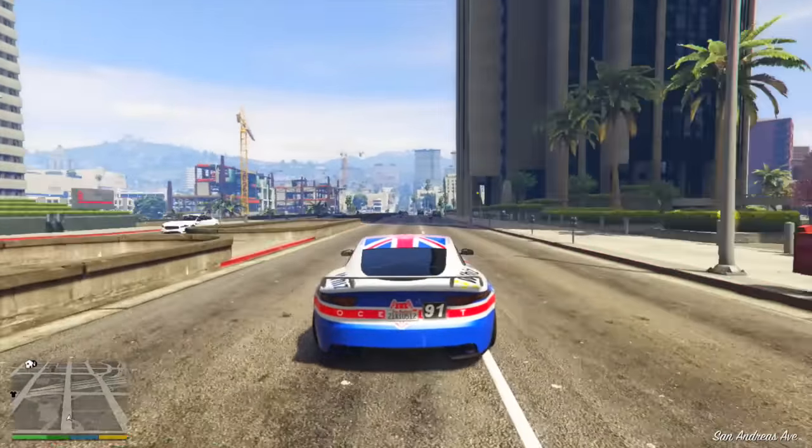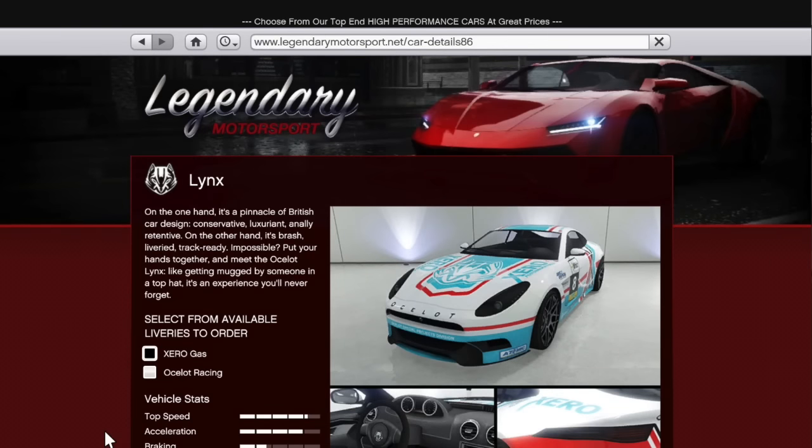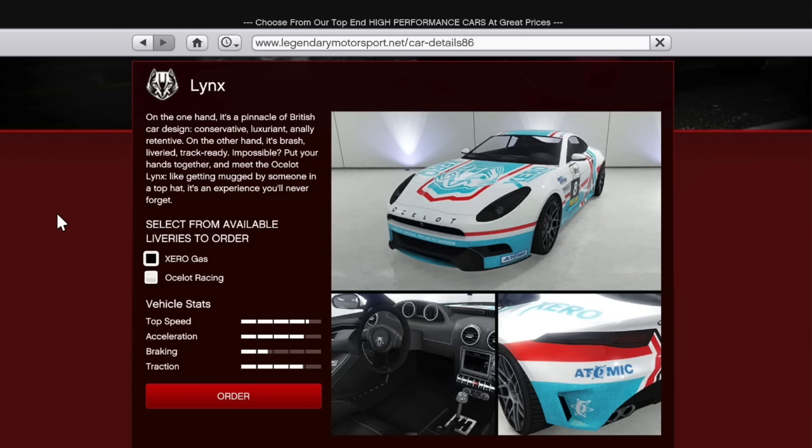These images were provided by Phonos Gaming — I'll leave a link to his channel in the description. The Ocelot Lynx is going to be available on the Legendary Motorsports site. We don't know the price since that's done server-side. Its description reads: it's a pinnacle of British car design — conservative, luxuriant, anally retentive on one hand; brash, liveried, track ready, impossible on the other. Meet the Ocelot Lynx, like getting mugged by someone in a top hat. Its stats show top speed just over four bars, acceleration just over four, braking about one and three-fourths, and traction just under four bars.